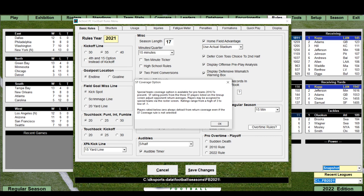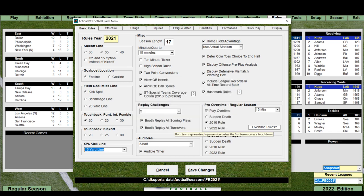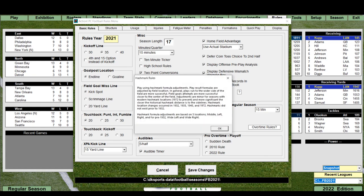Special teams coverage option is available for pro teams 2016 to present. Special teams rating points from the three special team players listed on the lineup screen adjust opponent return averages. Players may be assigned to special teams via the roster screen — ratings range from a high of 3 to a low of minus 1. Players rated below 0 always detract from return coverage. Home field advantage can now be set from 1 to 5.